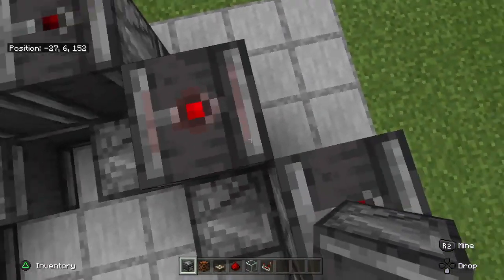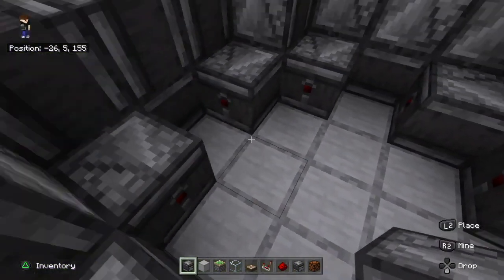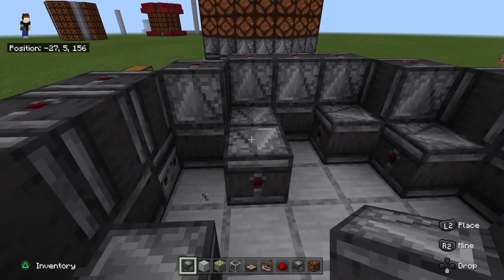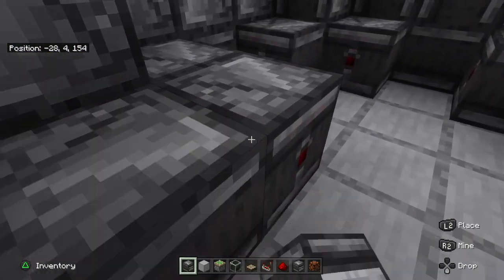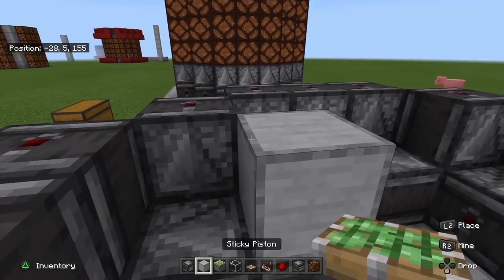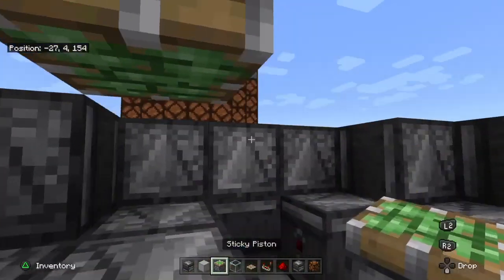Now for the next step we will make the clock. We will start by taking out one observer in the corner and placing in this one. After that, place another observer facing into the previous one. Then take your building blocks and put three on top — you can take the previous two observers out after that.